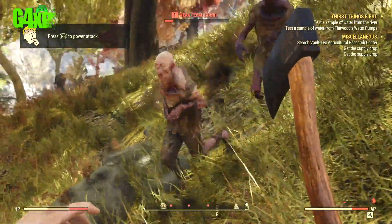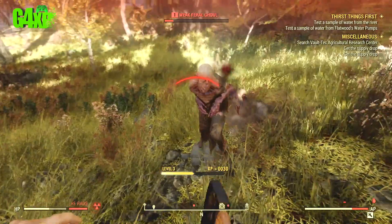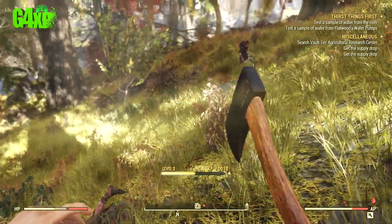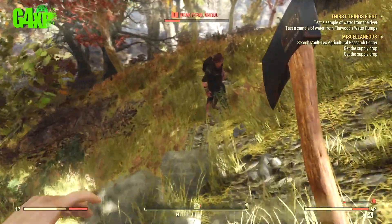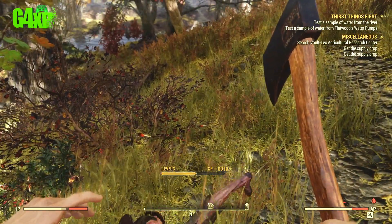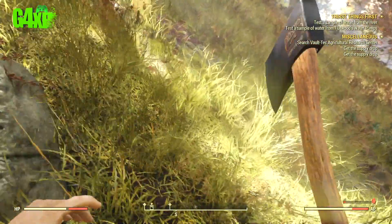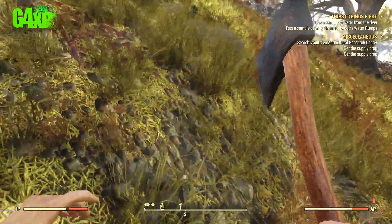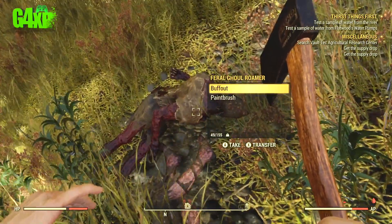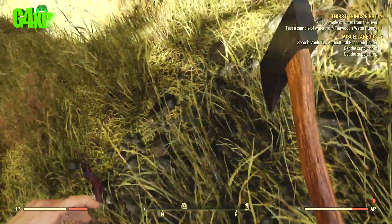You'll notice that part of the AP bar is red, and that's because you need to drink. Once you're fully topped up with water and food you'll have a full bar of AP. I would suggest that if you're playing the game, make sure you're continually managing your AP. Most of the time it's not too bad, but as soon as it starts to drop, start managing it a little bit - stop and have a drink and have a rest.